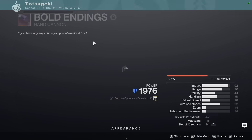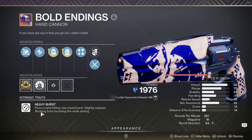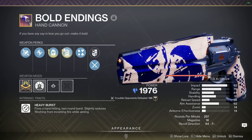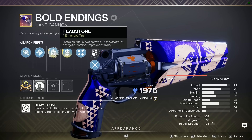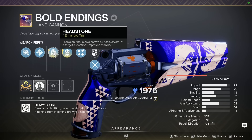Hey friends, today's video brings us to Bold Endings. The Heavy Burst frame gives you inherent anti-flinch, which means I no longer have to rely on Zen Moment on this frame, so it's a great opportunity to use something new. The combo I'm going for is Headstone to create pieces of cover and to make revives harder to get in Elimination style game modes.